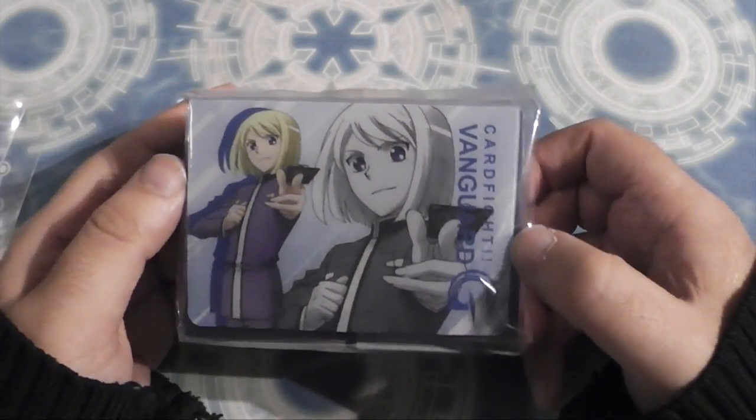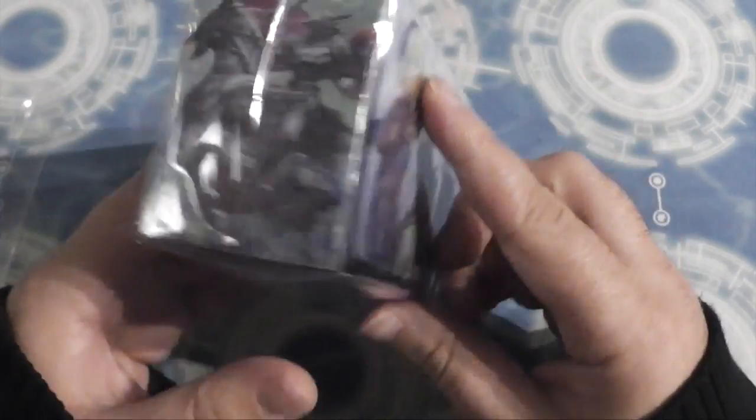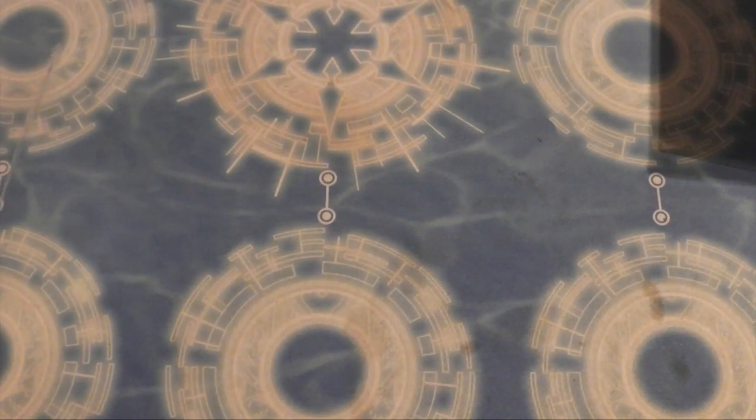We've got a deck box — a very nice deck box with the character on it. It has a clear bit so you can see your deck through it, and there's a cool dude on one side and another cool dude on the other. Basically it's your grade three and your stride unit there — that's pretty awesome.